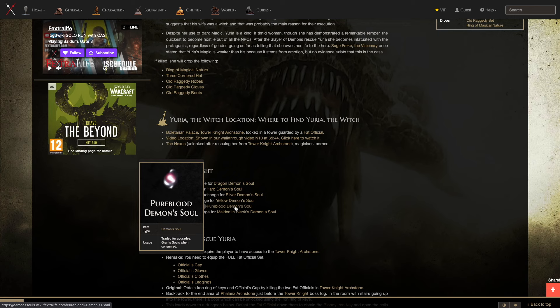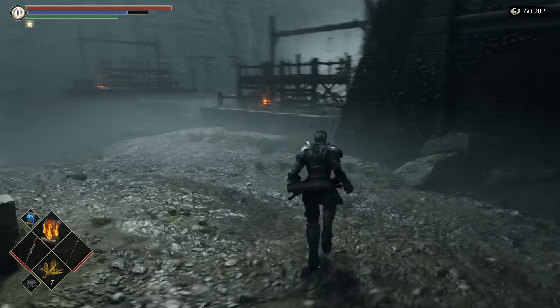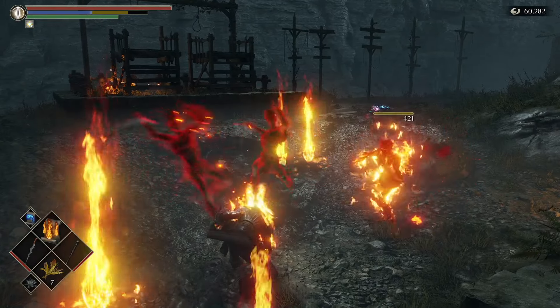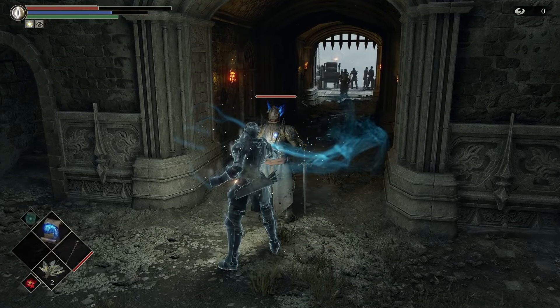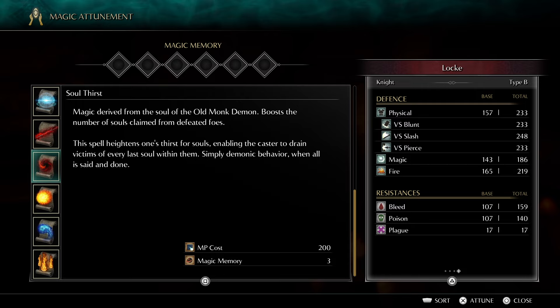If you need to know what souls you need for each spell, just check the description or head over to the wiki. Once you unlock Yuria and have the right boss souls you are going to be able to use some fantastic spells like Firestorm, Soul Sucker — which will kill any mob in one hit — and Soul Thirst, which adds 50% extra gain to soul farming. Soul Thirst also stacks with the Ring of Avarice and the Silver Bracelets.